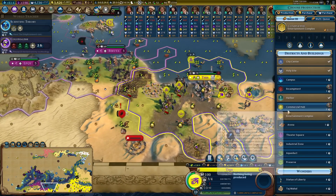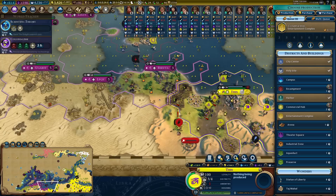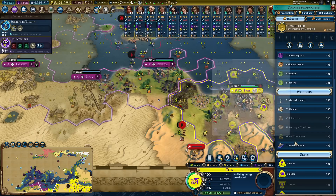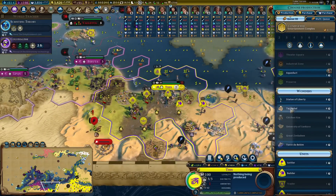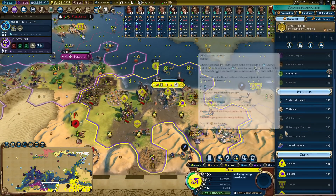I might be able to steal a couple of oranges - if I can get a monopoly I could settle over here, put two districts down, and steal it. Yeah, I think this might be possible. This city has got so much production - it's like: would you like the Torre de Belem in six turns? Yes, yes I would, thank you very much.